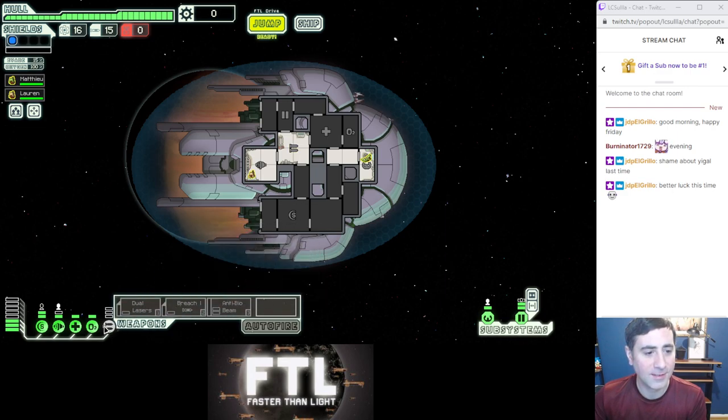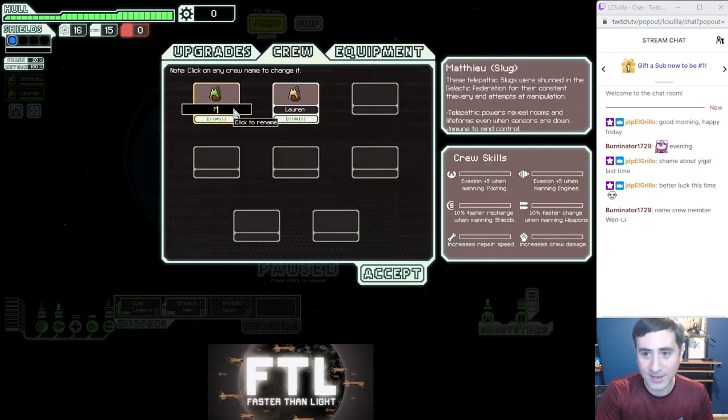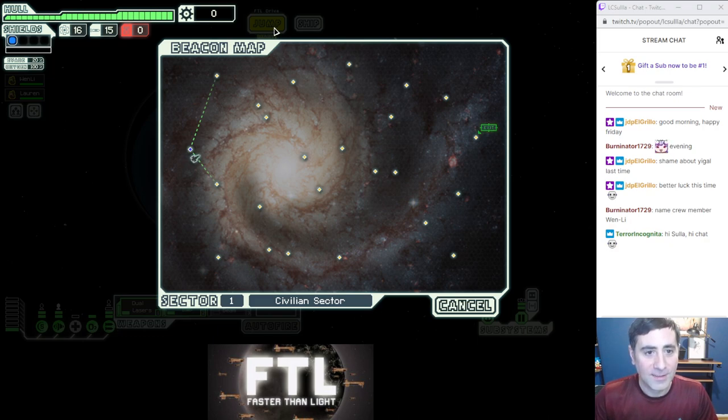This ship starts with three weapons power. For safety's sake, you should usually run the breach bomb, and then if the ship's not dangerous, you can power the bio beam instead, but usually best to start with this. All right, save our crew positions. Name a crew — Wenli. All right, you asked for it, you got it, Burninator. For this sector, let's go bottom first because this doesn't connect over to here. So we'll go bottom and then up and around.